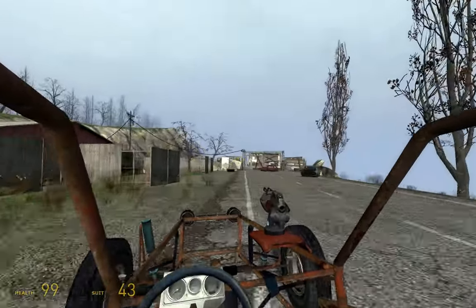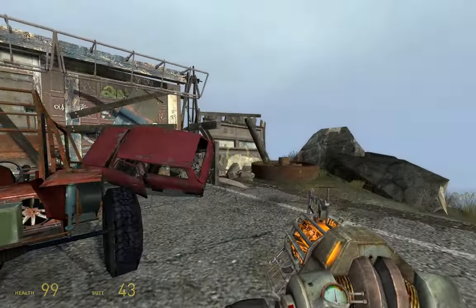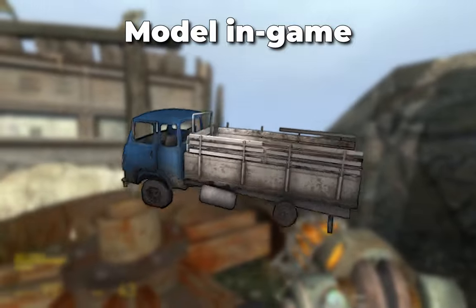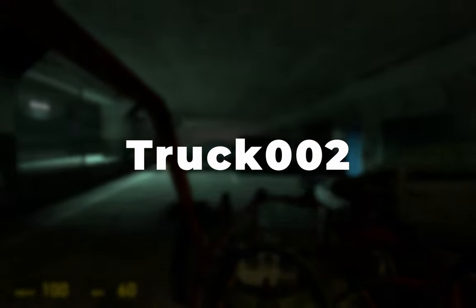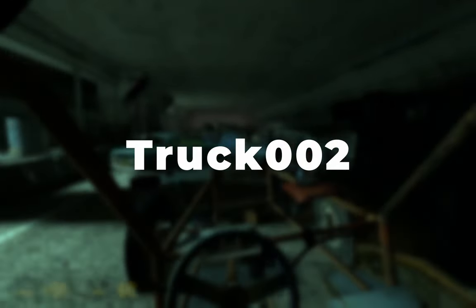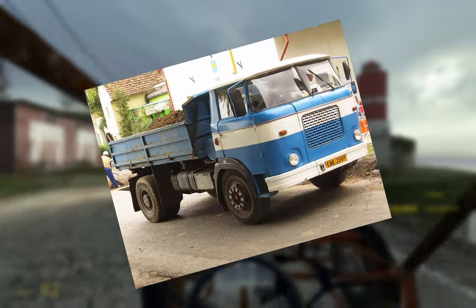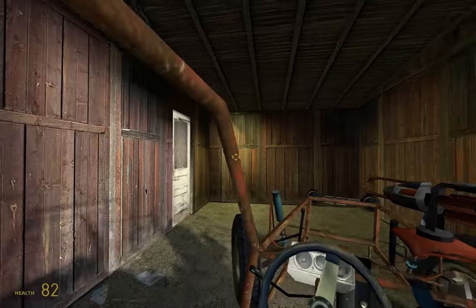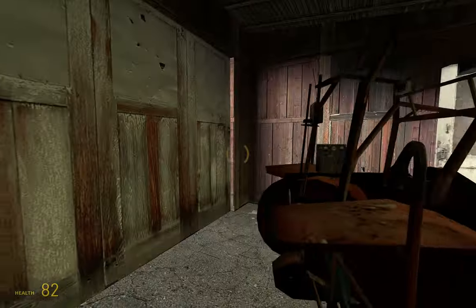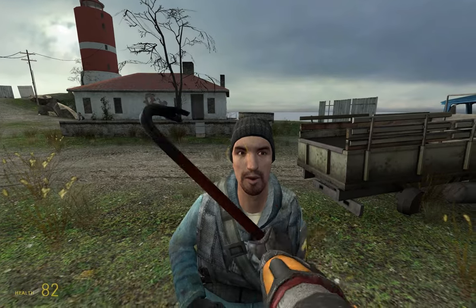There is not much information about this model in particular, but it looks like a cool truck in my opinion. Truck 002 is a drop-side truck manufactured by now-defunct Czech and Czechoslovak Liaz, or Libereckie Automobilove Zavody. The truck has two axles and is a four-wheel, two-drive.